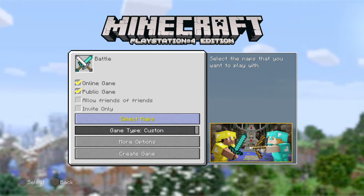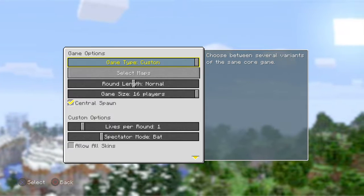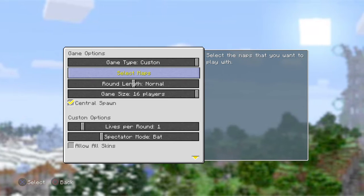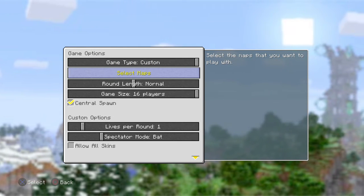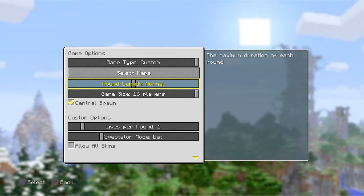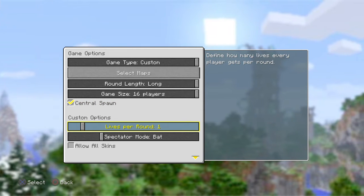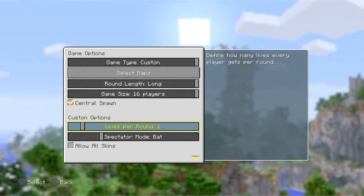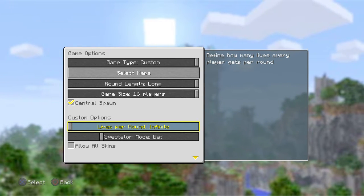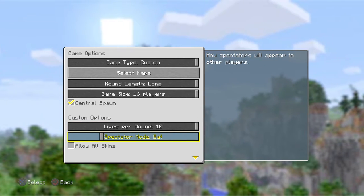They also added more options. Game time, select maps - those were already there - and round length. But here's what they added: custom options. You can have infinite lives per round, or set it from one all the way up to ten.